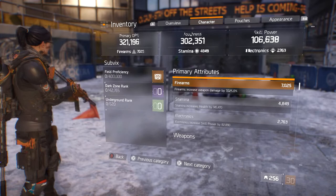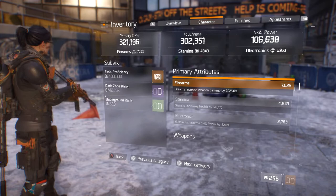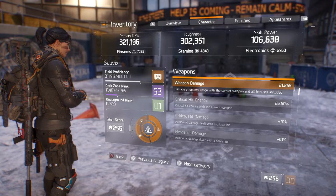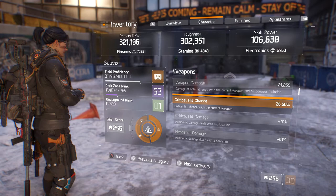So I'll show you guys my overall weapon damage with this build. Overall weapon damage with my MP7 is 21,255 — which is a crazy number, that's a lot for an MP7. My crit chance is 26.5, crit damage is 91, and headshot is 61.